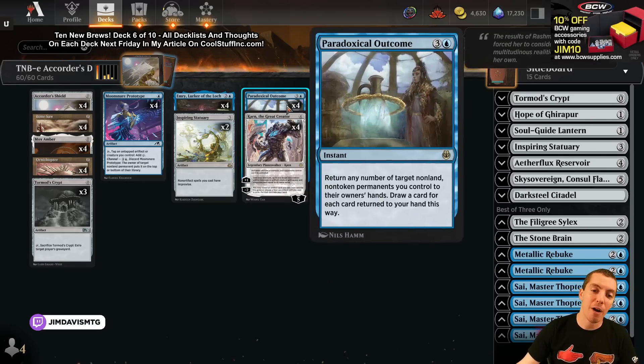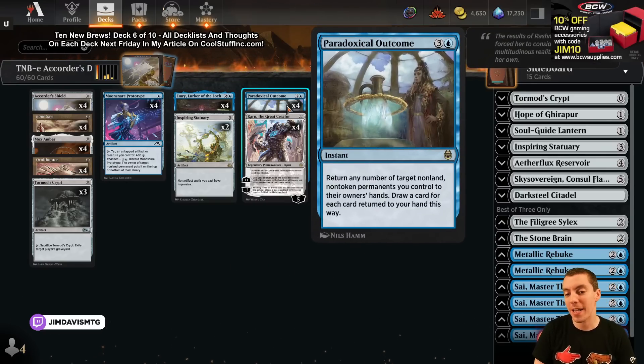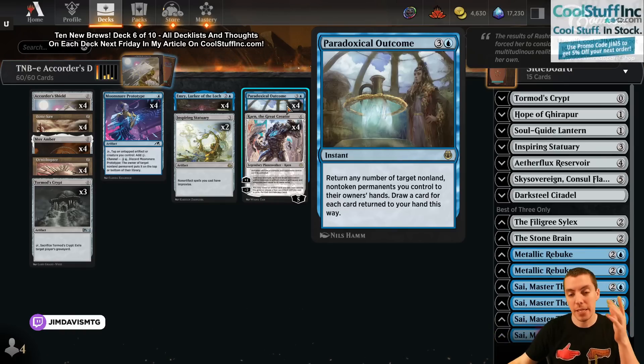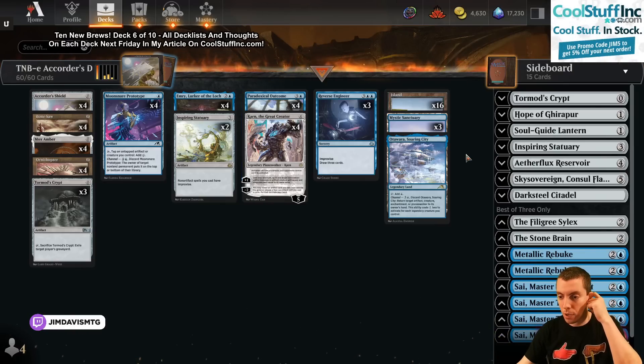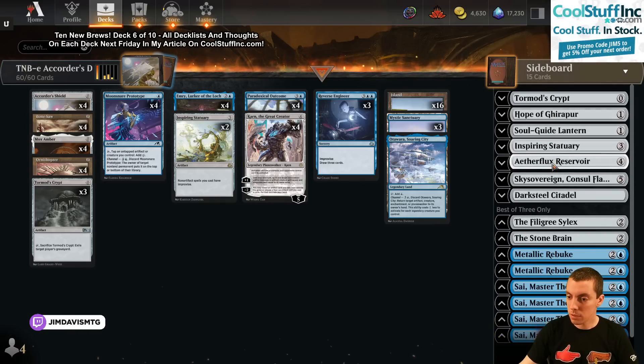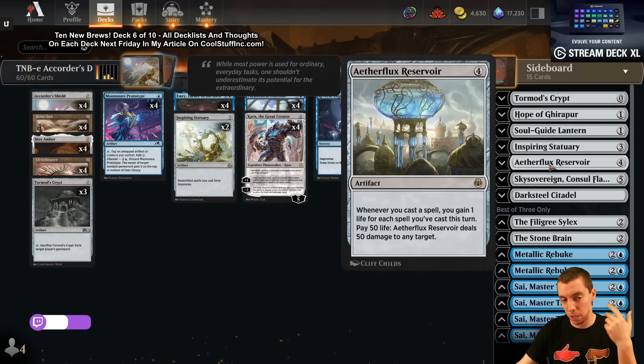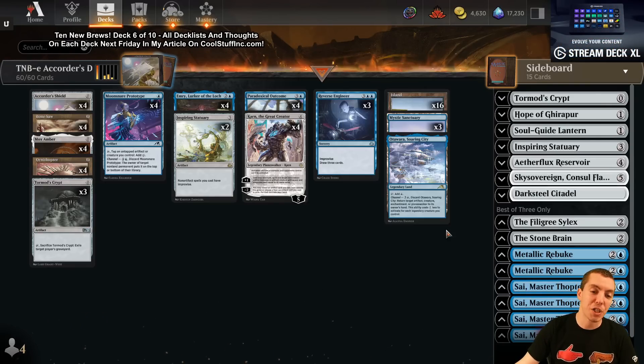We're trying to use Paradoxical Outcome — a four-mana instant that returns any number of target non-land, non-token permanents you control to their hand, then draws a card for each card returned. So if you have five zero-drops in play, you play this, draw five, play them all again immediately. We're going to try to combo with Aetherflux Reservoir — kind of like a storm spell. You play a bunch of things, gain life, then kill them.